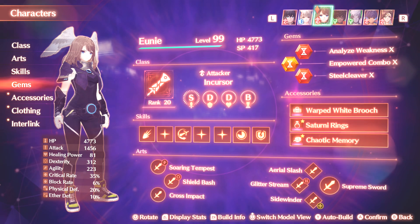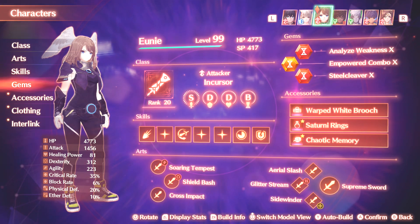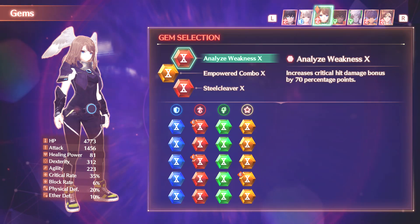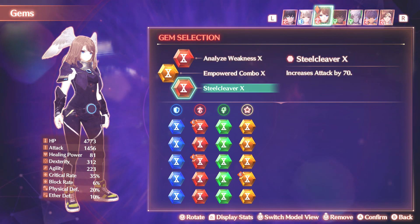This build is going to be very similar to what I had with the Ashera Lone Exile — emphasizing attack cancelling and not chain attacks. For gems, it's pretty obvious what you want. Analyze Weakness for that additional critical hit damage, which is insanely good considering how high the critical hit rate becomes for this class after extended play. Then we have the Steel Cleaver — more attack damage is something everyone wants, and you're definitely going to want it here for basically every attacker in the game.